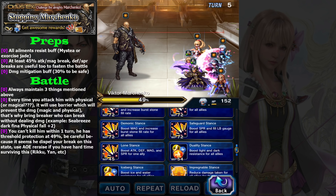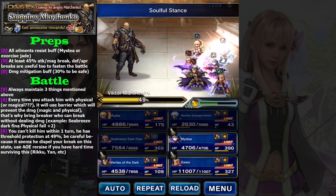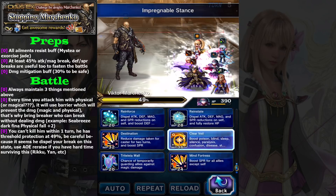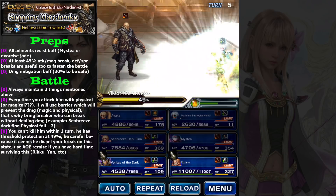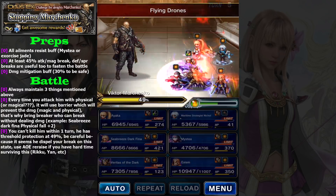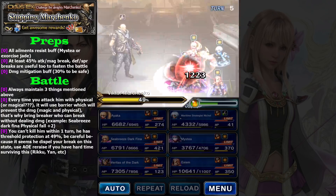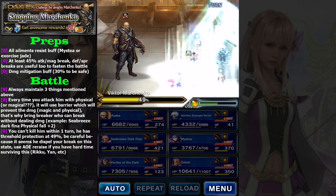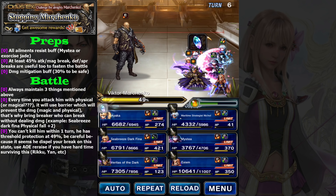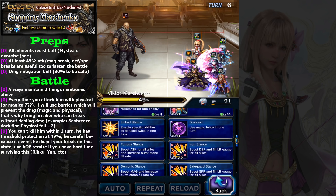Insufficient MP — let's use Ayaka's Dedication. Link Stance, Impregnable — where's my Soulful Impregnable? Let's use Clear Veil — I really forgot about that. Guard. See, nothing can kill us. Let's use Dedication again. Remember that you can also use items here, such as Turbo Ether, Chocolate, or whatever to restore your MP.